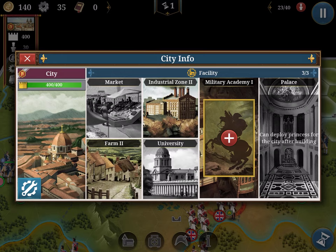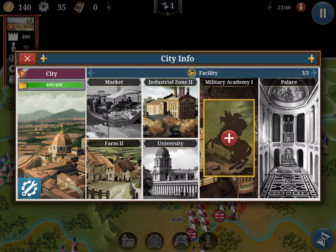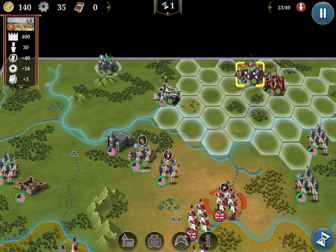Some cities allow you to have a palace. In the palace you can place a princess, and the princess can amplify certain skills like temple healing, cost of buildings, or damage to attackers.